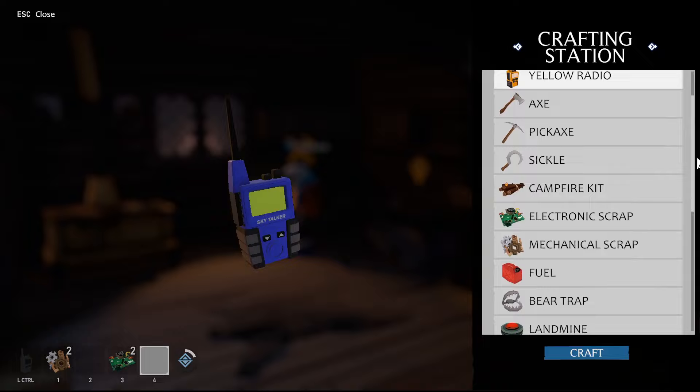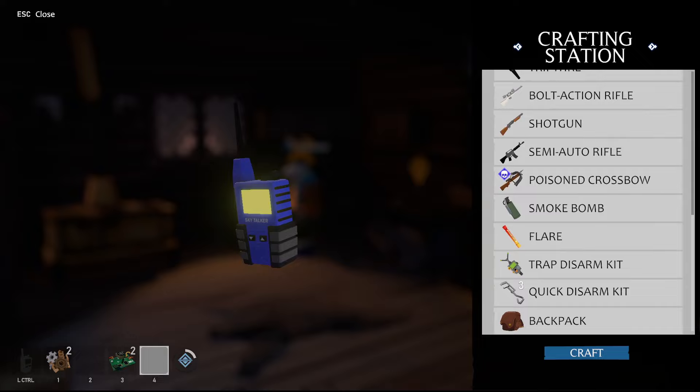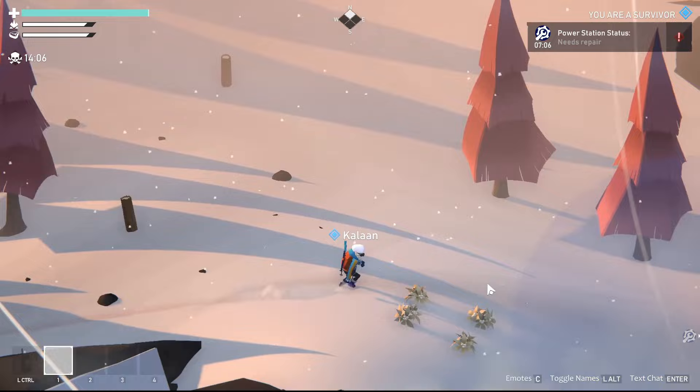At the workbench, you can use wood, metal, leather from animals and gun parts found in chests to create a variety of helpful items. Most notably, you can craft extra objective items from basic materials if you cannot find enough around the map. Now you're equipped, it's time to complete your objectives.